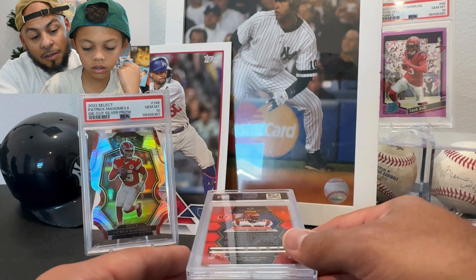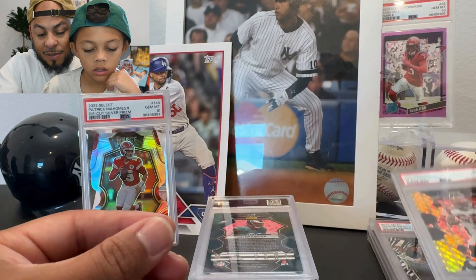Here's a Chad Johnson — Ocho Cinco numbered to 8. It's a black gold out of Mosaic — we got this out of a Mosaic Choice Box. Love Ocho Cinco. Let's rip the band-aid — got a 9. Not the best start here. The 9s are definitely outnumbering the 10s. We got four 9s and two 10s, but that is a beautiful card.